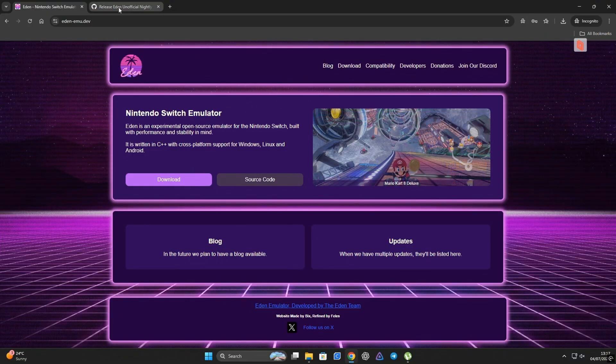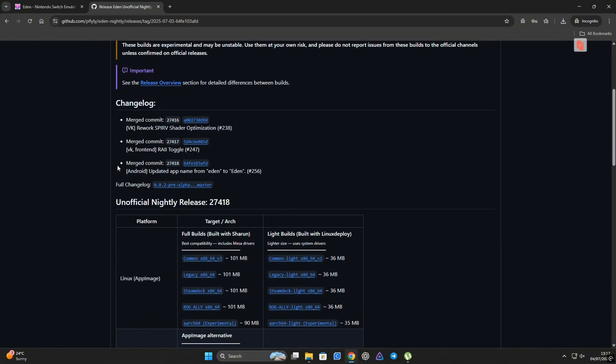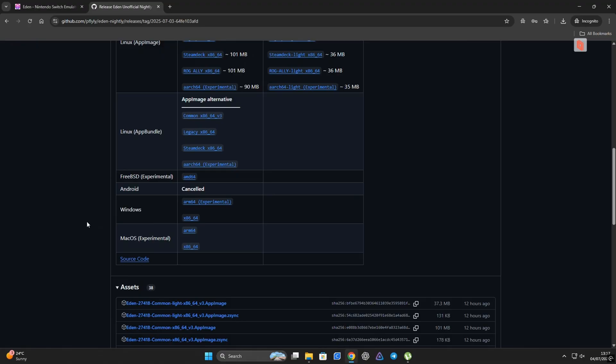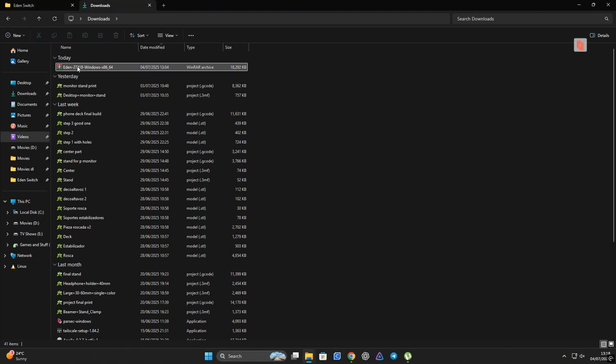I dropped links to both the official Eden emulator and the unofficial nightly build down in the pinned comment, so you can grab the version you want to try out. For this video we're using the nightly build, so once you're on the page scroll down until you see the Windows section and download the x86 version. Once the zip file is downloaded, just extract everything to a folder on your desktop or wherever you prefer.